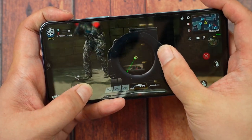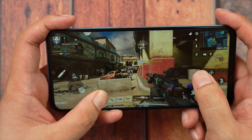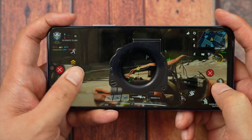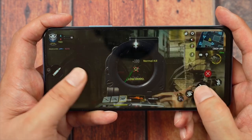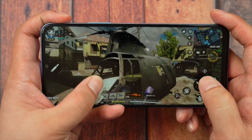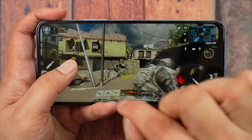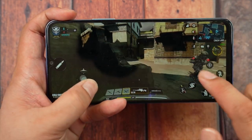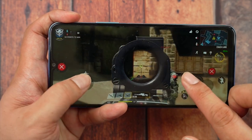Trust me, I am not good at this game. Now, like I told you before, this phone has a very long body. The great thing about the display is that since it's quite long, there's a lot to be seen on the sides, especially at the center of the game. Check out those graphics — I wasn't expecting this from a phone with this kind of processor, the Snapdragon 662.